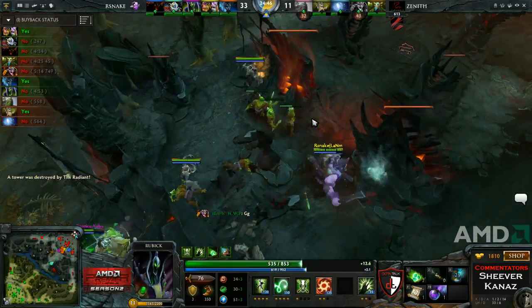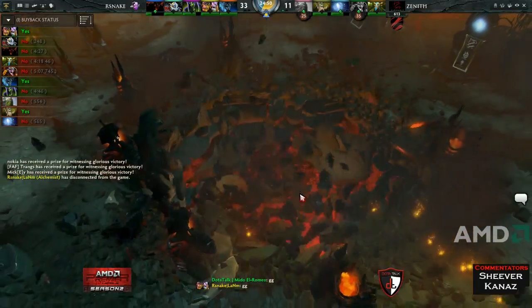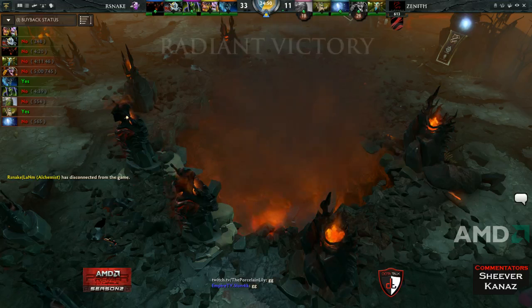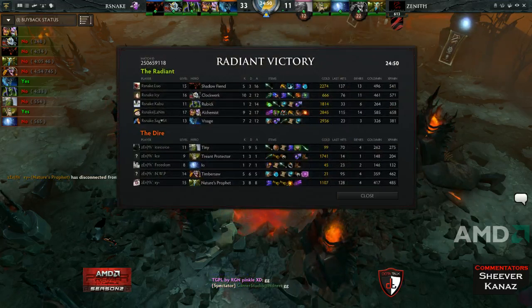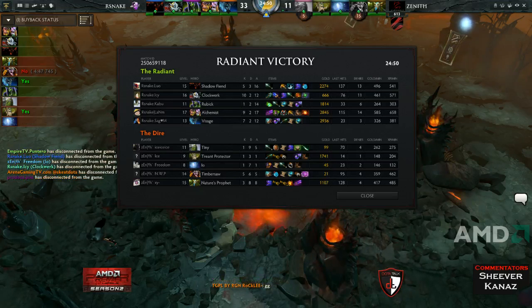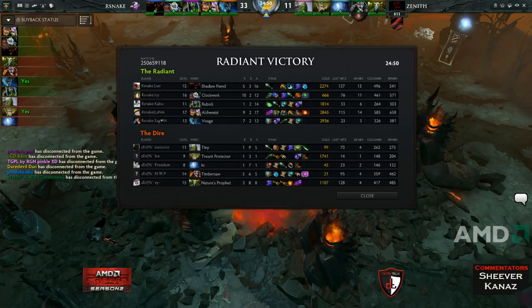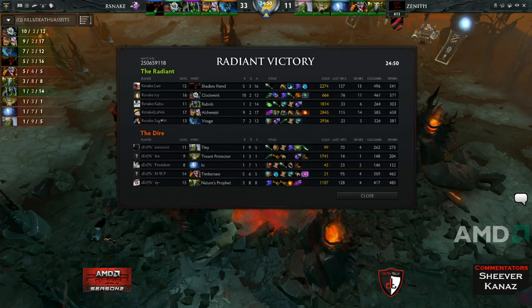Not surprising at all with how this game ended up going. It was just really awkward by Zenith. I don't necessarily think their draft was that bad — maybe Nature's Prophet was a little bit sketchy since you'd expect Rattlesnake to run the aggressive tri-lane again with the Visage pickup. And Nature's Prophet isn't a really good match for Clockwork. But he also shouldn't have given away all those kills early — especially first blood. Timbersaw did okay in the mid lane, definitely didn't feed, but Ice Ice Ice struggled a lot in the top lane.